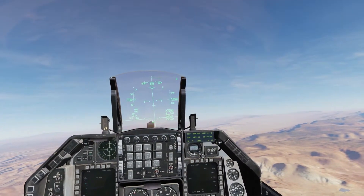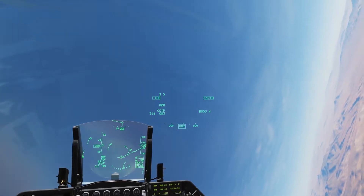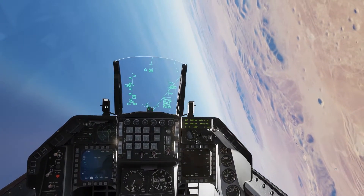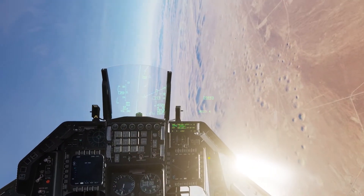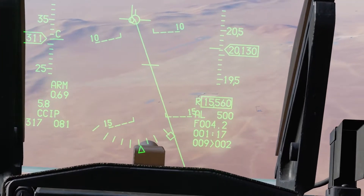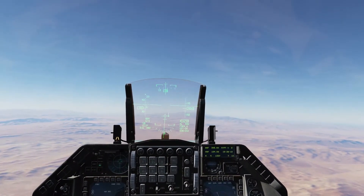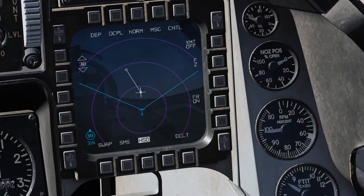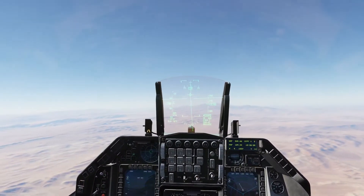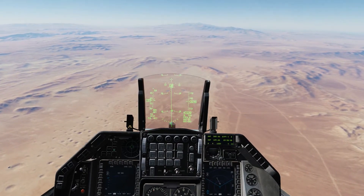Let's go into burner, get some speed, and pop up and around to get some altitude. We'll switch over to the HSD page again so we can see our waypoint and line that up with our jet. You should see a diamond on the ground — that is our waypoint. Let's get a little closer before we drop. We're about eight miles, coming on six miles. I'm going to push over — but don't ever drop your bombs on a pushover. If you drop your bombs on a pushover, you'll fly right into your bombs.